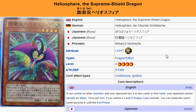Description: if you control no other monsters and your opponent has 4 or less cards in their hand, your opponent cannot declare an attack. Once per turn, if you control a Level 8 Dragon-type monster, you can make this card become Level 8 until the end phase.